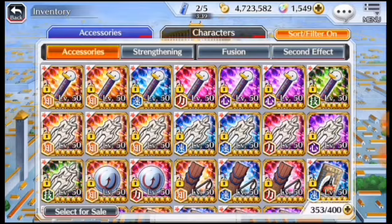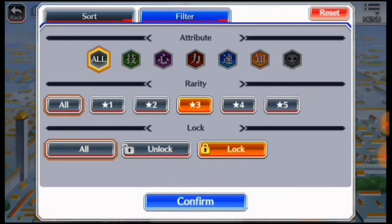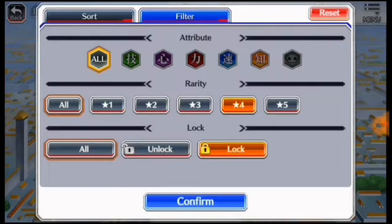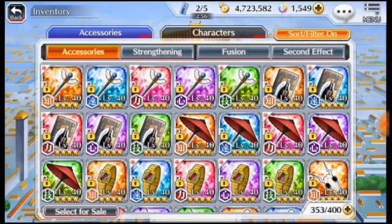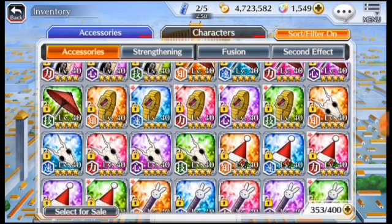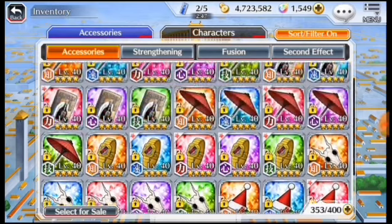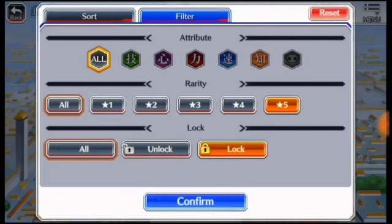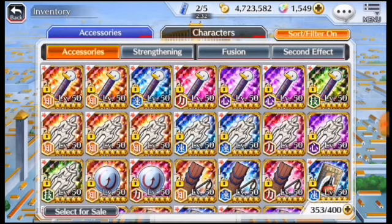I'm gonna show you my three stars — I practically don't use them but I've locked them for collection. For the four stars, I got the event accessories: EXP books, character watches, and Chappies. I'm only gonna show you the luck ones because that's the only ones I'm using. The unlocks are the only ones I haven't evolved yet.